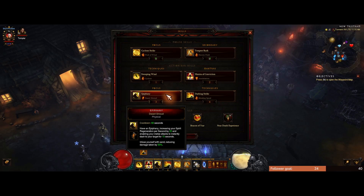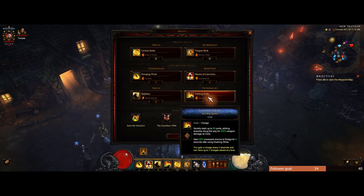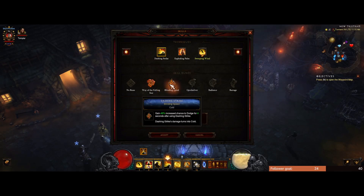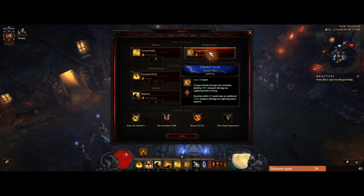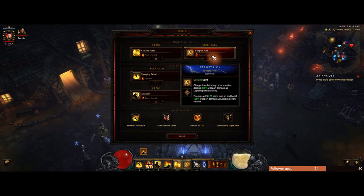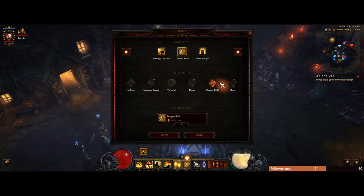For Dashing Strike, which rune you take is really up to you — I normally use Way of the Falling Star, though Blinding Speed is something I'd use more for pushing since it helps keep uptime on Squirt's by reducing damage taken. For Cyclone Strike, we use the Wall of Wind rune. The reason we use Wall of Wind is because enemies are frozen for 1.5 seconds after being pulled in — that's how we're getting our Caesar's Memento 800% damage bonus.